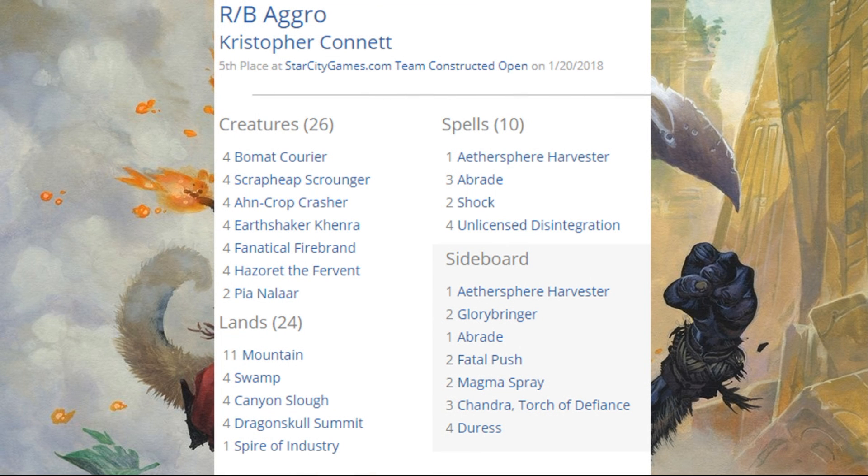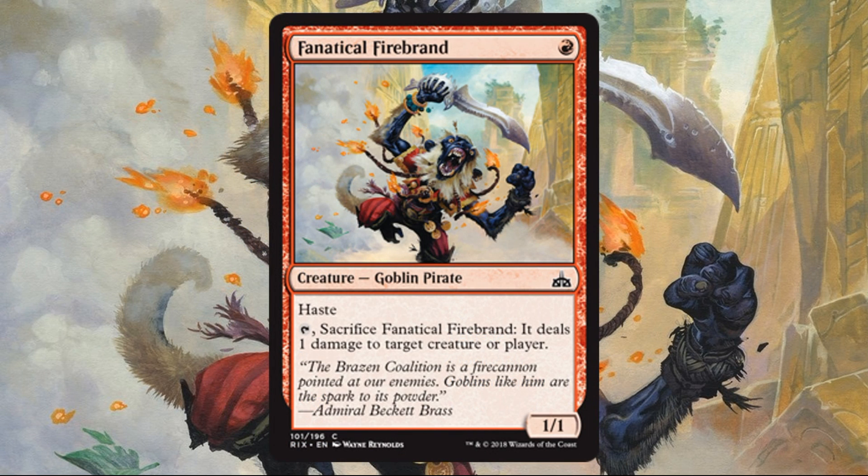Let's look at Red-Black Aggro. Mono-Red Aggro was around, as was Red-Black Aggro and White-Red Aggro — some variants very reminiscent of Ramunap Red, honestly. All the variants were pretty similar at their core. This one didn't have as big a change from the new set: Fanatical Firebrand was basically the big addition here. The card itself is great and lends itself perfectly to this type of aggro strategy.